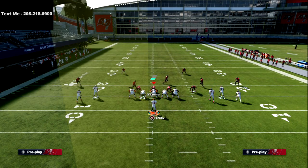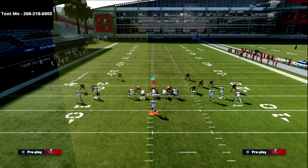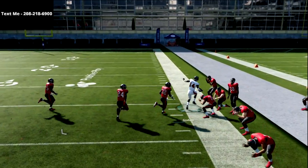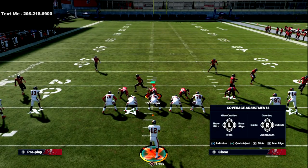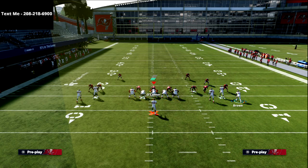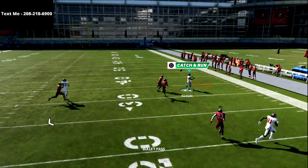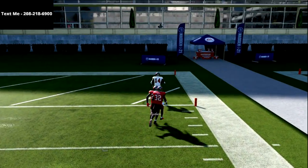Against man to man, your first read is always the corner route to the X receiver. What's really unique here is that the X receiver will never get pressed — that's one of the real values of this formation. Even in press man to man, they won't press him, because the slot corner is actually lined up on the left side. Because of that, he gets a free release and, as long as he has good route running, he can beat man to man coverage — sometimes for a one-play touchdown if he gets a good catch animation.